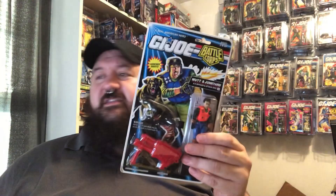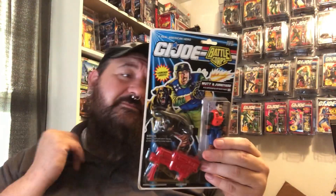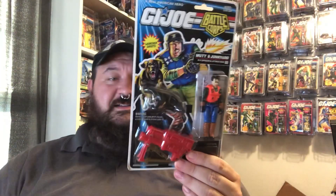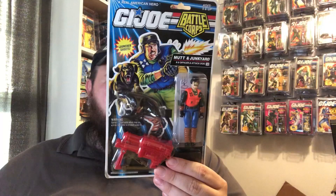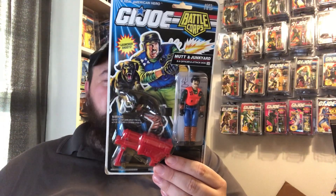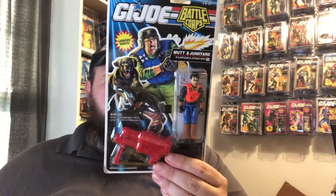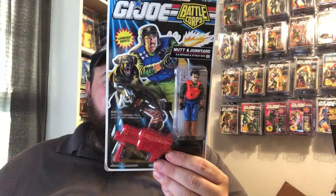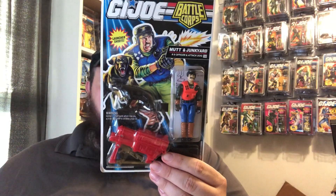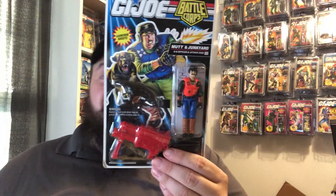I'll go over the file card on this guy and talk a little bit about what yojoe.com says about him. The file card says: 'Somebody has to put an end to Cobra's criminal activity, so it might as well be Junkyard and me.' Mutt and Junkyard have worked together for so long they no longer need to give each other audible or visible signals — it's almost as if they function as one organism. On undercover operations, Junkyard sniffs out contraband substances and sets up the bad guys so Mutt can take them down with his rocket launcher. If the bad guys decide to put up a fight, they'd better be prepared to get ripped to shreds by a howling savage beast — and then they'll have to contend with the dog.